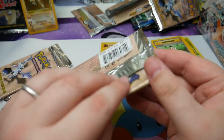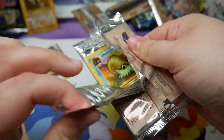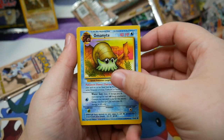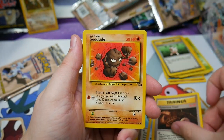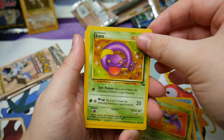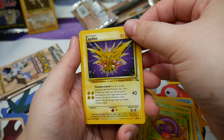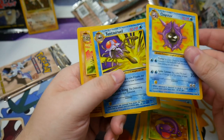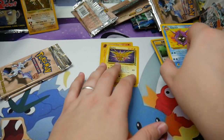A Lapras pack art. Let's see what we have: Omanyte, Energy Search, Krabby, Mysterious Fossil, Geodude, a Zubat, Ekans, and that's a regular rare Zapdos. Oh, I was like where's the foil? But it's a regular rare. Cloyster, Tentacool, and Graveler. So one holo so far in those four packs — we have two more left.